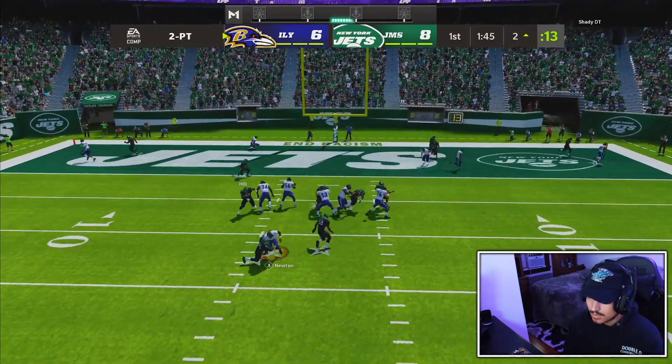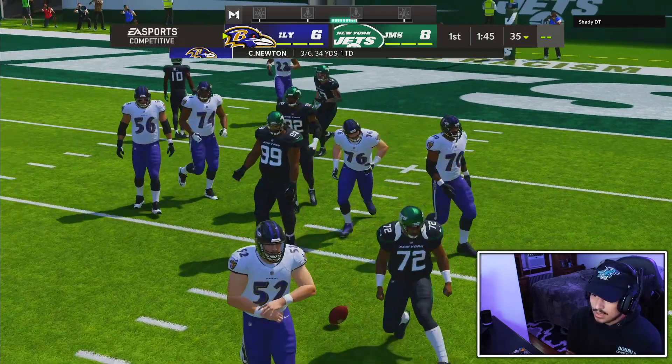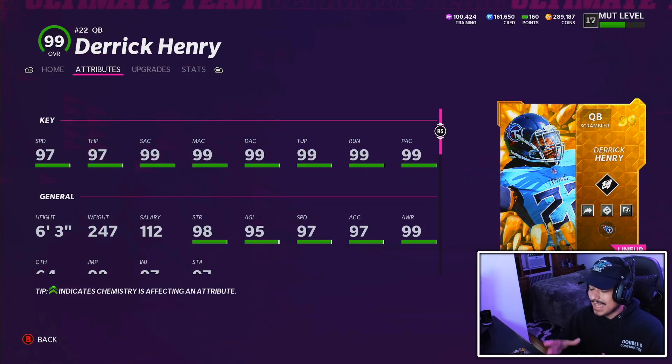Alright, that is going to do it for the Derrick Henry gameplay. I wasn't able to really show off everything I wanted to with this card today, but you guys get the idea. The stats are perfect, the release is buttery from the pocket. On the run, slinger 1 does have some slight issues, but it is June. If slinger 1 is your preference, Derrick Henry is QB1. If you like gen 3, Cam Newton is QB1 — that's my opinion. Ben DiNucci and others are good gen 3 options too.